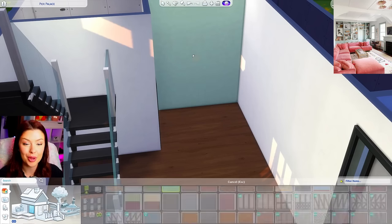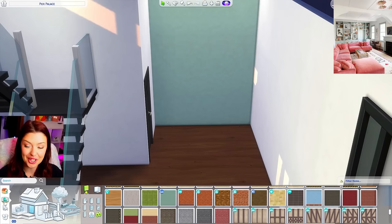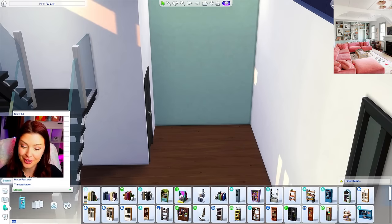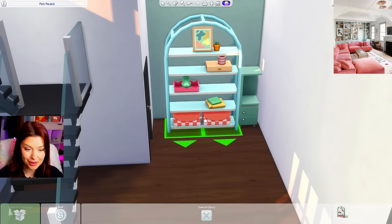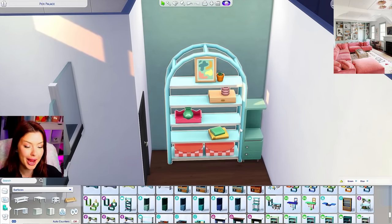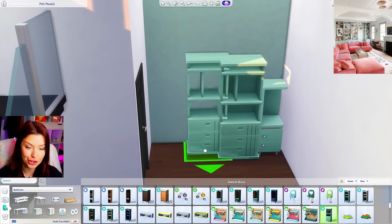For my bookshelf wall, I'm going to use this wallpaper from Spa Day in that minty color, and then the rest will just be white. I don't know if we're going to match that beautiful bluey color for a bookshelf. We do have this from the Pastel Pop Kit, and also some from High School Years. I'm trying to find a way to make it look more square because we don't have that archway happening. I have a bunch from High School Years that I might try and stack on top of each other.